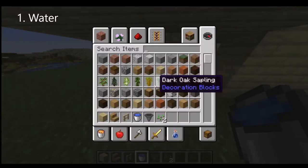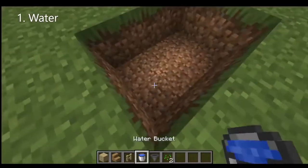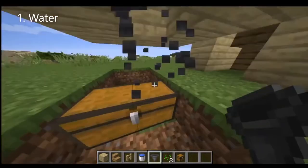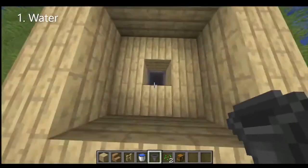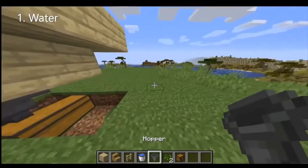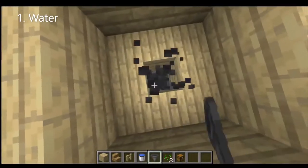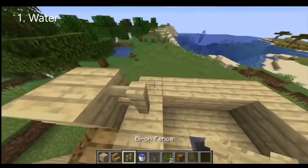Then you can put your chest down. You're going to need to put the hopper in — a hopper which feeds into that hopper, so when you throw something in there it'll go into your double chest. To clarify: two hoppers — one from the farm, one to the chest — with a double chest or single chest wherever you want.